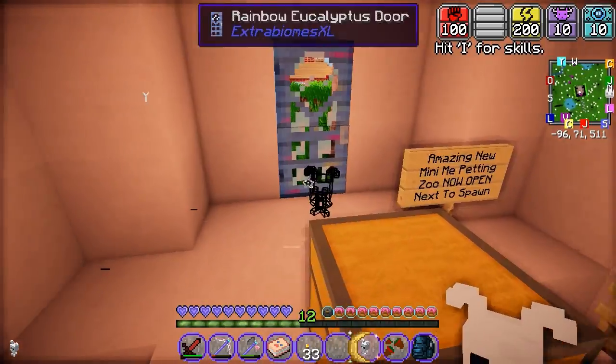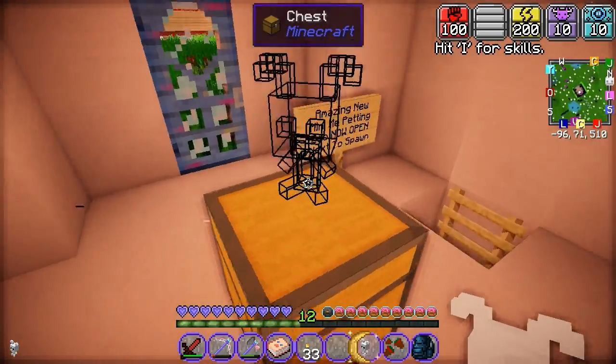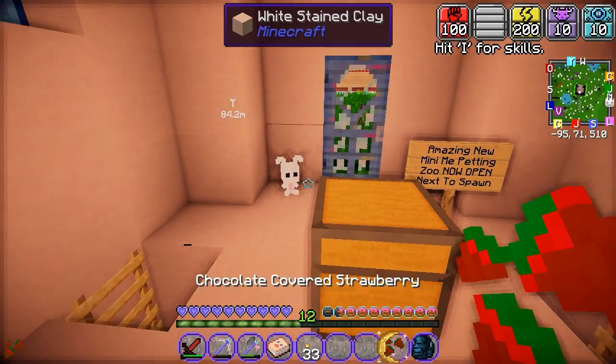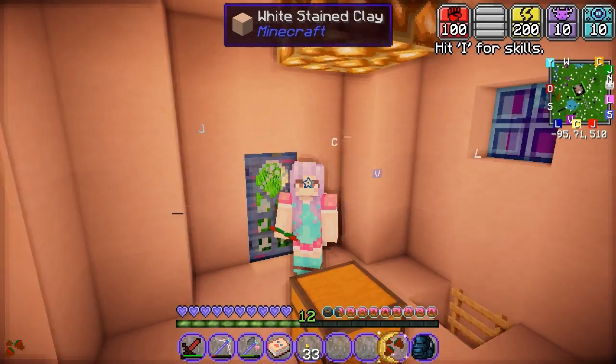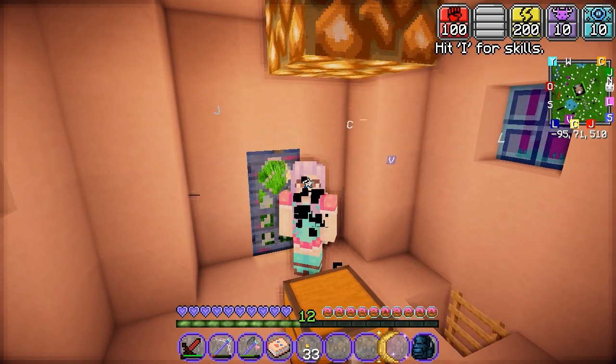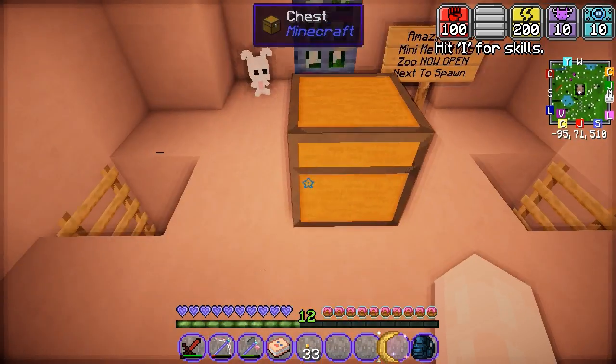Thank you for the pretty bunny. We are going to put that as a little entryway decoration. Beautiful. And these chocolate-covered strawberries, I'm going to nom on them right now. Okay, there's no animation, but you know, it was worth it.